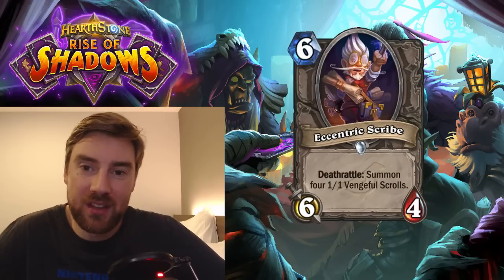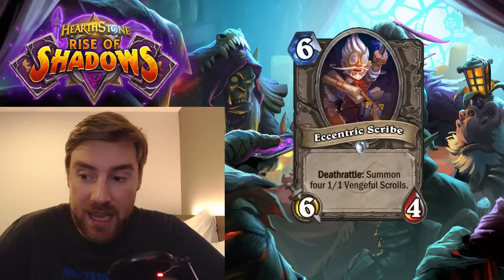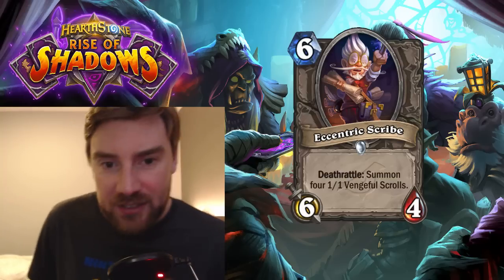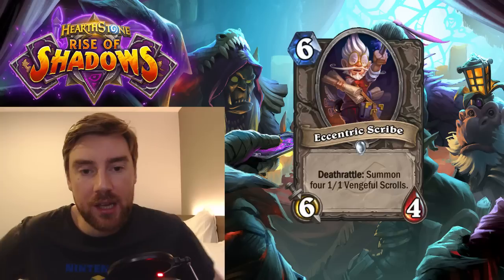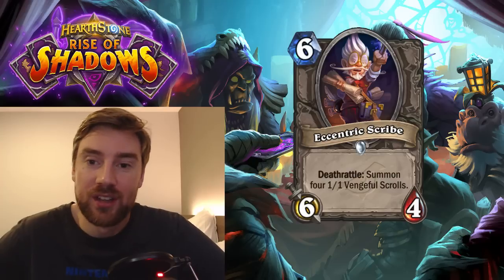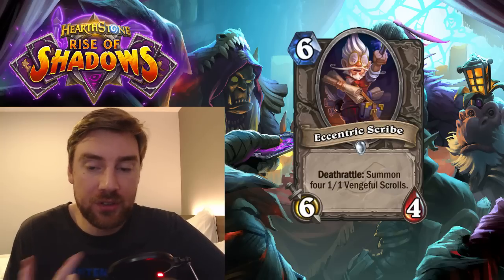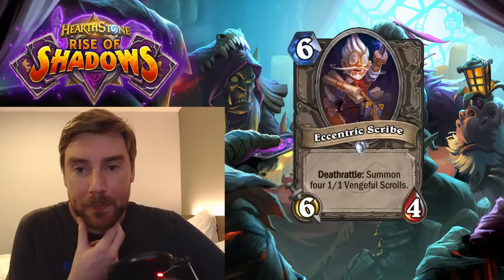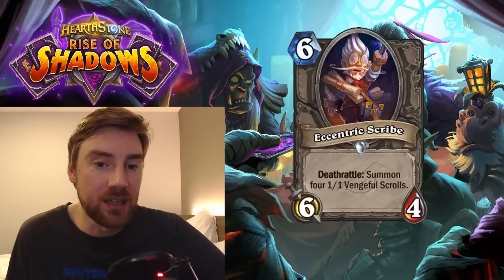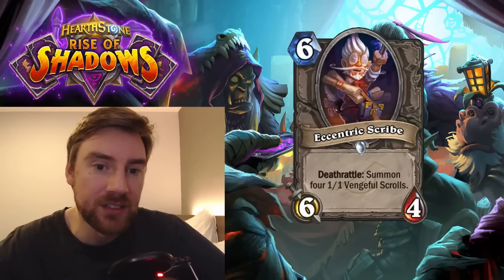Next is Eccentric Scribe, 6 mana 6-4. Deathrattle: summon 4 1-1 Vengeful Scrolls. This is quite nice actually — in any kind of deck that wants minions on the board, this is a nice Deathrattle to summon more minions you can buff in a token deck. It's quite an expensive card for a token deck though. You can compare it almost to Savannah Highmane in Hunter — very strong 6 attack 5 health that summons two 2-2s. This is similar except the tokens aren't Beasts, they're 1-1s instead of 2-2s, and it has 1 less health. I think this could see play in a Deathrattle deck — loads of other classes would love to have a Savannah Highmane equivalent, and although this isn't as good, it's pretty close.